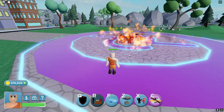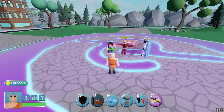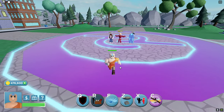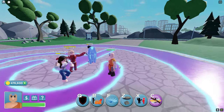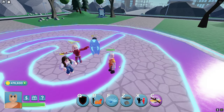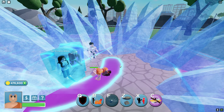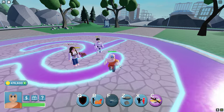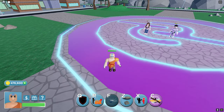Next is his R ability, which is like a Sabrina fire — it basically just lights them on fire and stuff. Next ability we have is F, which is like his pushback with ice, which is kind of weird since he's like a rock person. I don't know why that makes sense.